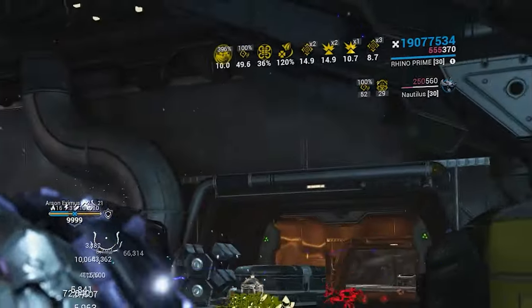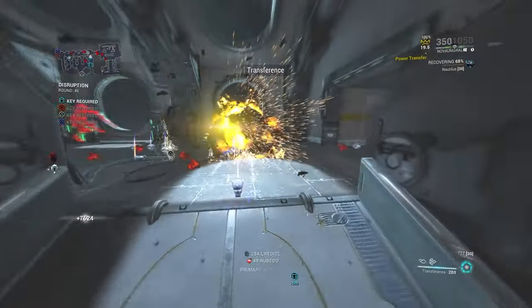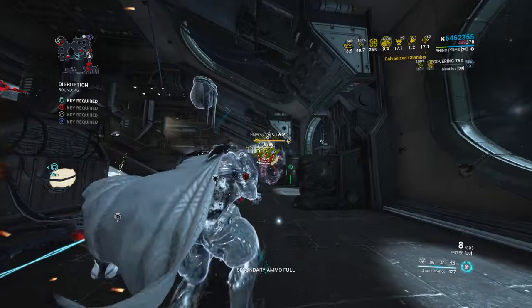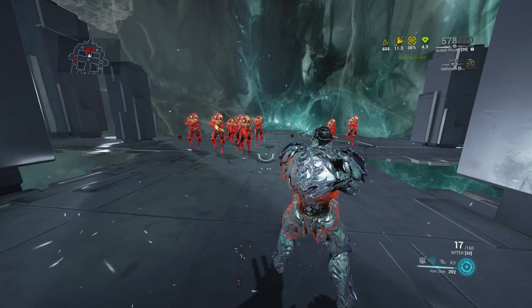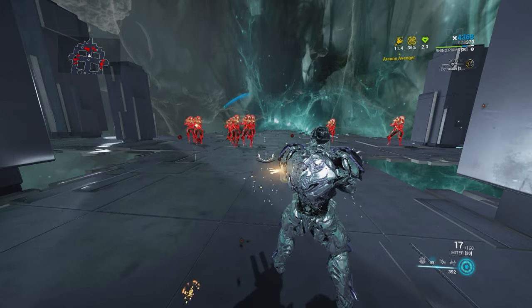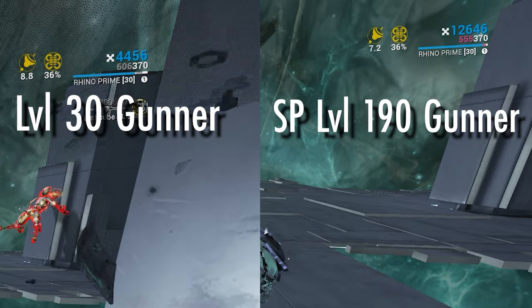But how do you get 20 million overguard without Parasitic Armor or Ironclad? It's simple: enemy scaling. Rhino is unique in that he actually scales with the enemy level and damage. The more damage the enemies do to Rhino, the tankier he becomes. If you want to test this yourself, simply load into a level 30 mission and absorb some damage, then do so again on a Steel Path mission — you'll see the difference immediately.